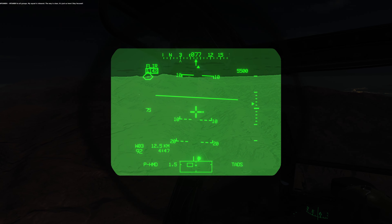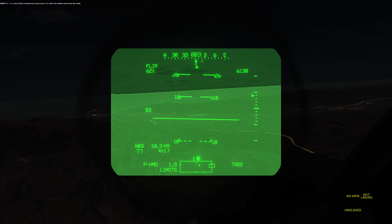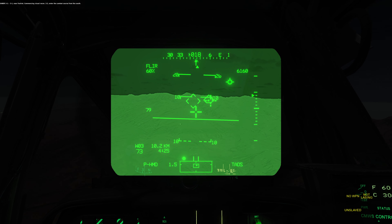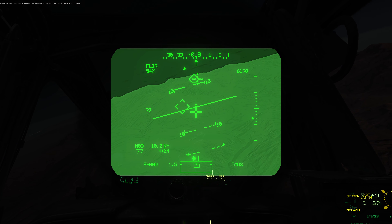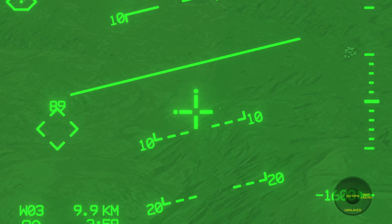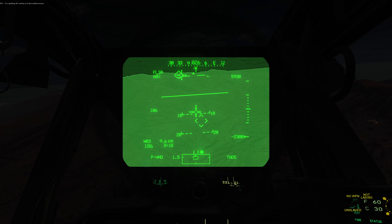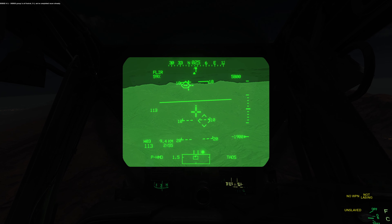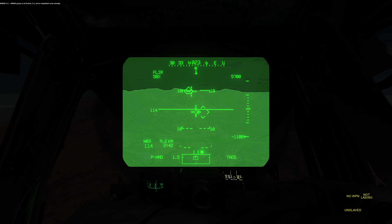3-1, near Foxtrot, commencing visual recon. 3-1, 3-2, into the combat course from the south. 3-2 splitting off, coming into the combat course. 3-2, double check please. Dodge group is at Foxtrot and 3-1 has already completed recon.